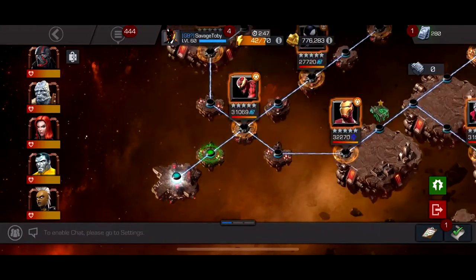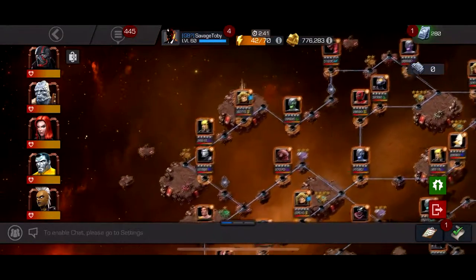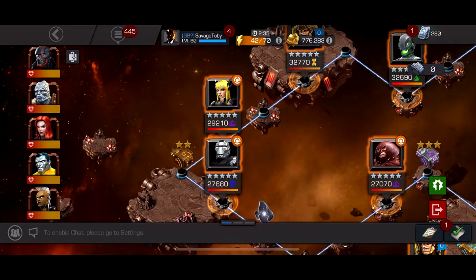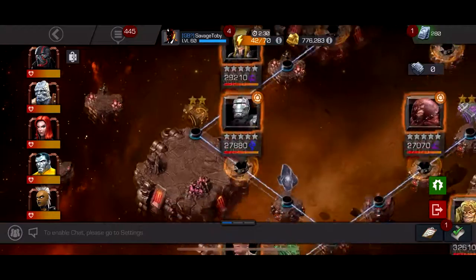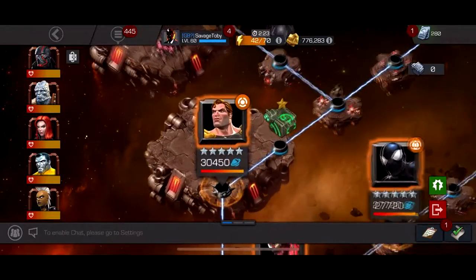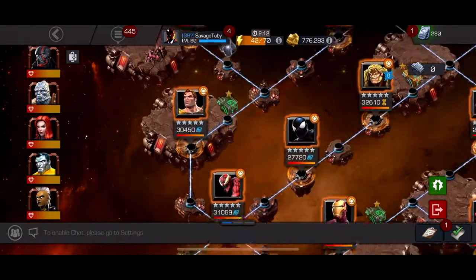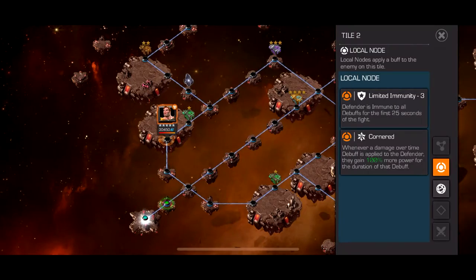Now we hop into the third and final quest — this is probably the hardest of the three. What makes it hard are two fights: War Machine and Magik, which both deal inevitable damage unless you have a really good counter. For War Machine, you kind of just take inevitable damage. They both have Cornered which makes them hard. Another hard fight is this Hyperion — you really just want to not use anyone with debuffs and play super slowly because he has Cornered, so his power gain is going to shoot up.